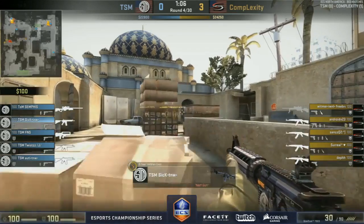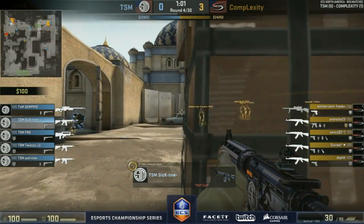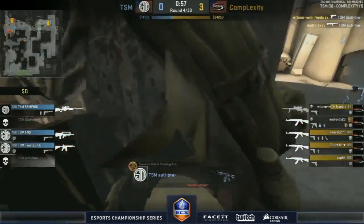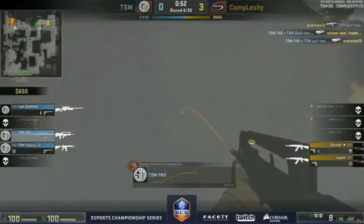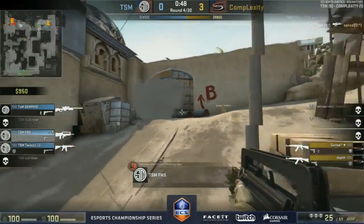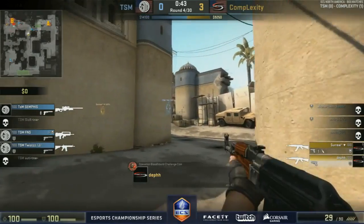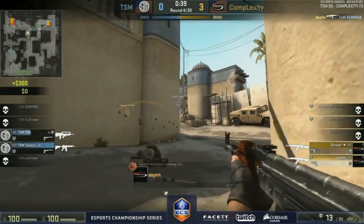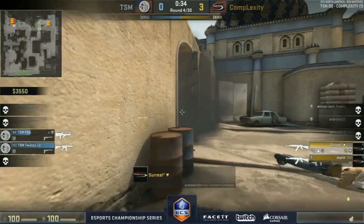Sick looking for plays, B though — Sick missing his shots, that's a huge mistake. Whitmer is able to take him down. FNS manages to get a third through the smoke as well and now backs away — bomb dropped, can't go inside the site due to the smoke. He needs to be wary of a push from Death coming in at mid. Sentences goes down. FNS can't find the shot just yet, but undecent damage down to 44.